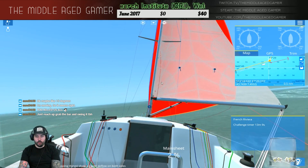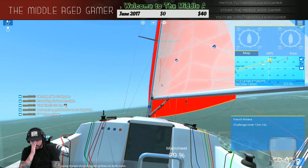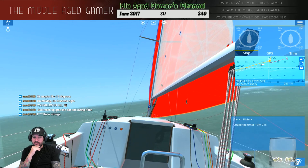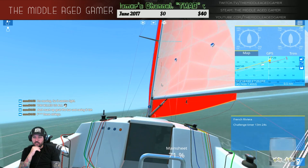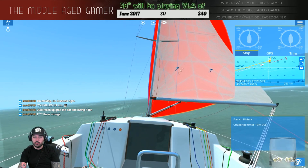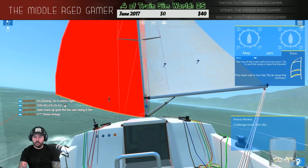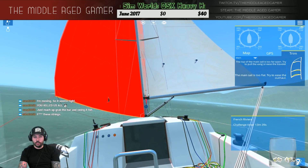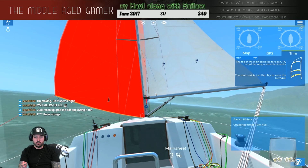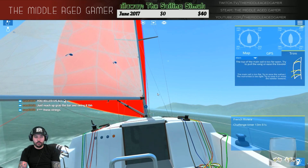This main sail is completely pointless right now — we're directly downwind, doing 5 knots which is not bad. Let's see what it is when I open it up all the way. Oh, here we go — that's what we needed to do right there! Now can we get the other sail on the other side? Oh, we just flipped both sails!